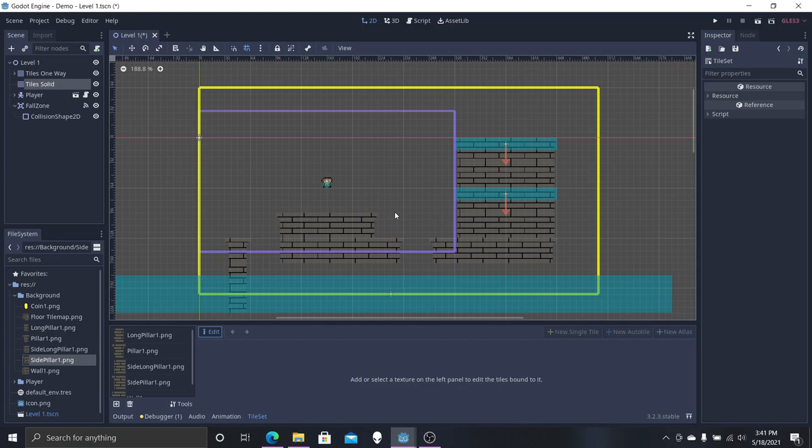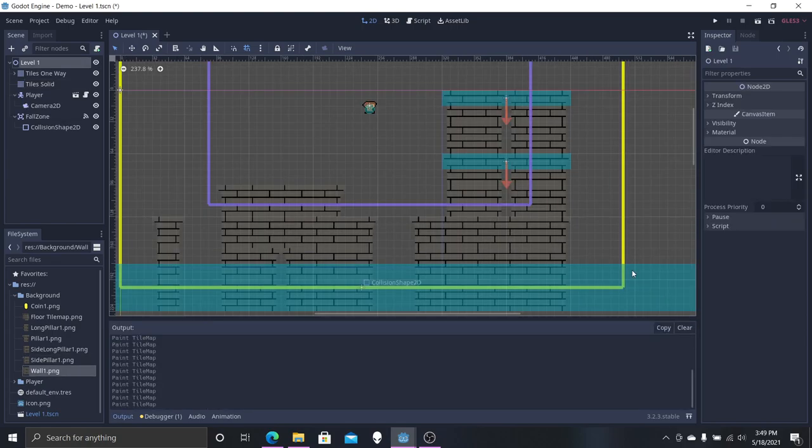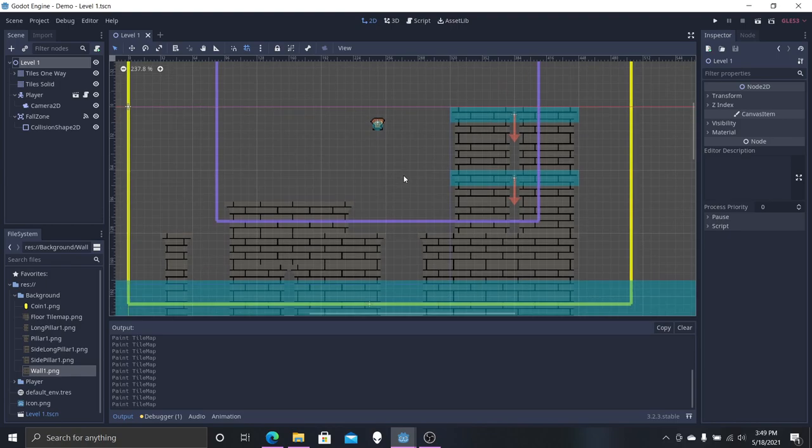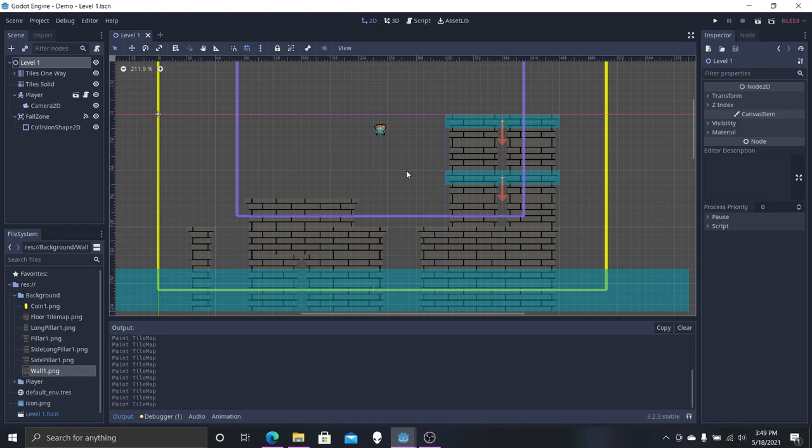We're not going to put in a collision for that one because that's the tile we want to pass through. Welcome back — sorry for the confusion. I figured it out; it was a weird bit of code. I finished it off while the video was paused, and it's also important to cover the mistake I had to fix.